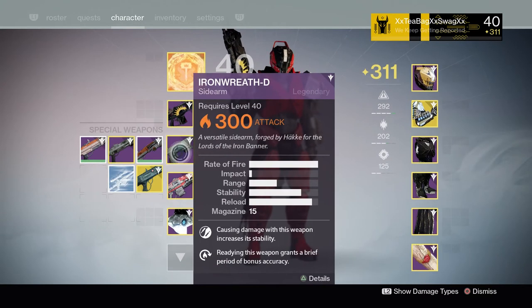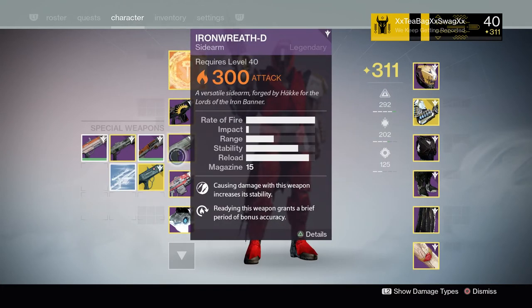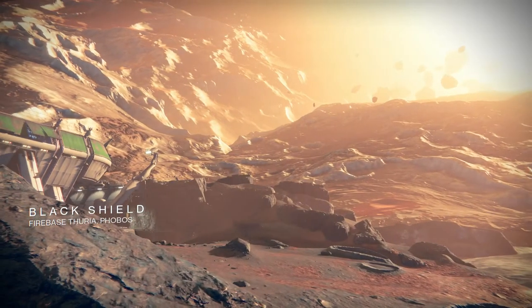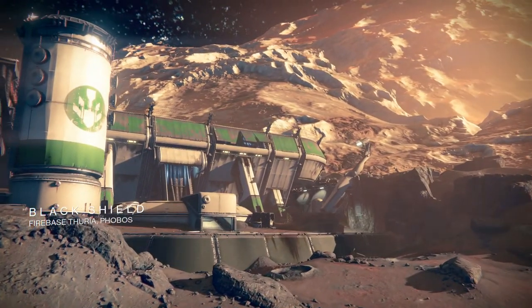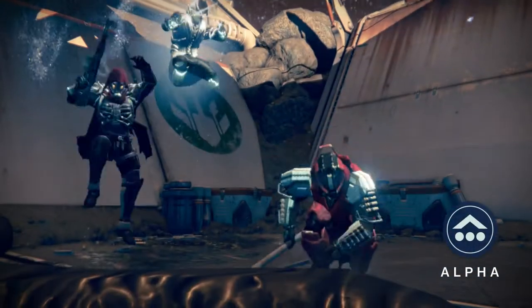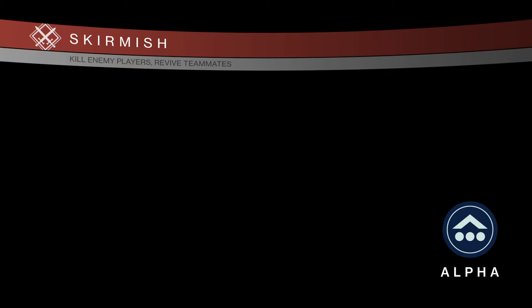I've been using pulse rifles and scout rifles lately, and I've hardly ever used the sidearm, so we'll see how this goes. Okay, Black Shield — this is not the best map for this setup, but let's give it a go. I should probably stick to the inside especially since I have close-range weapons: an auto rifle and a sidearm.